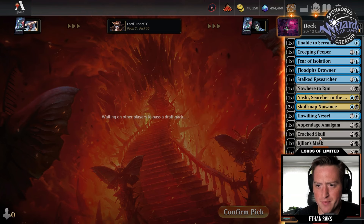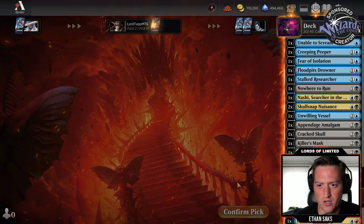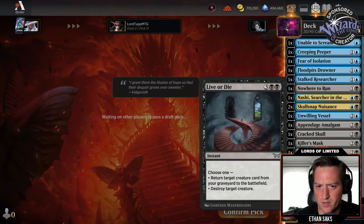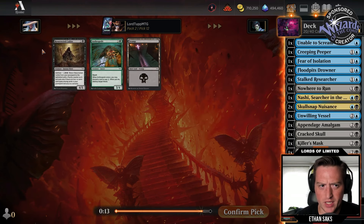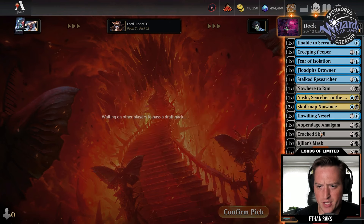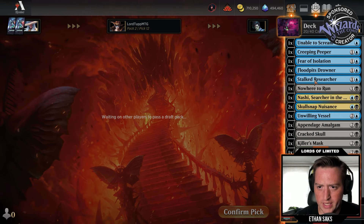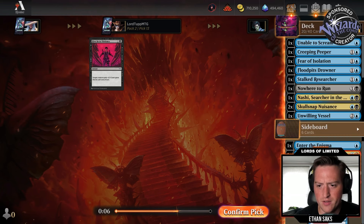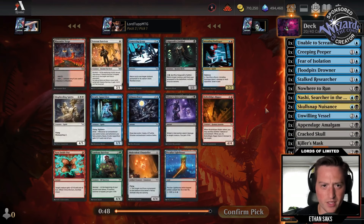Looking pretty good. Kill spells and Fear of Lost Teeth — the one-drop that pings — are high on my list. Fear of Falling is a good card to reanimate. We're definitely unlikely to have Delirium. Might need to find an artifact — I guess I have Cracked Skull as an artifact. We have Nowhere to Run, we have Drowner — we're not hard up on removal. Having Nowhere to Run and Unable to Scream probably means we won't end up playing Live or Die.